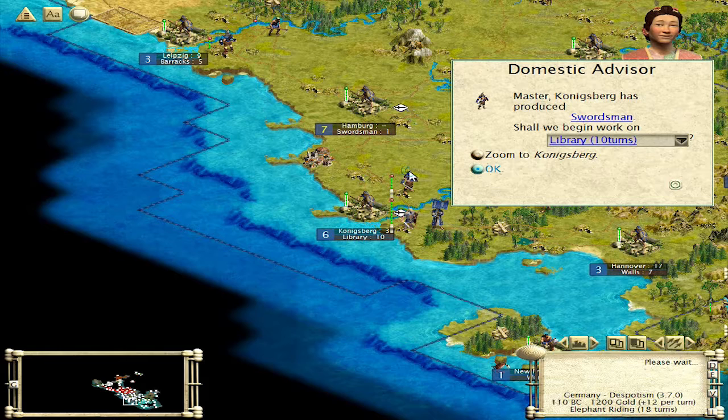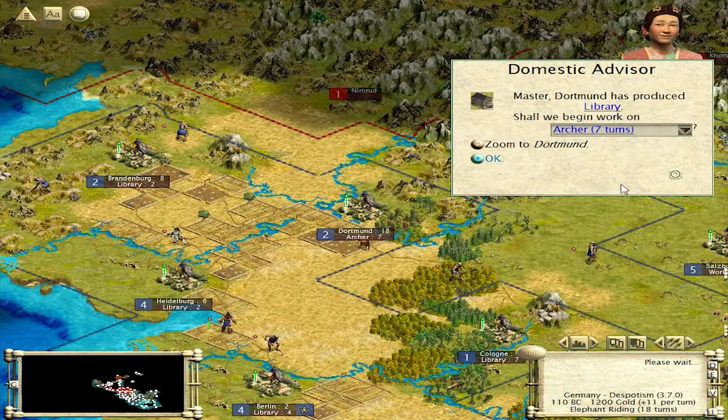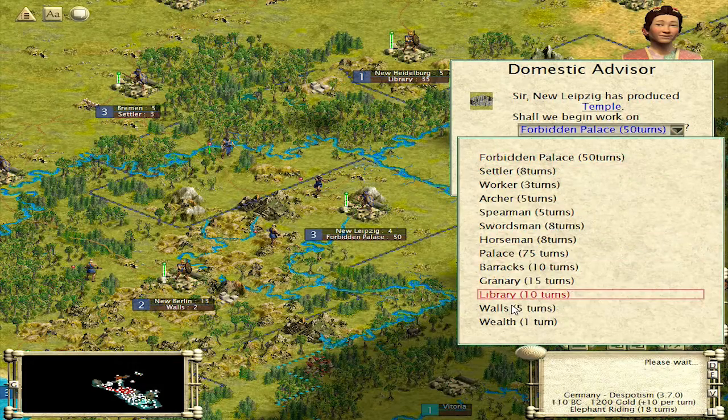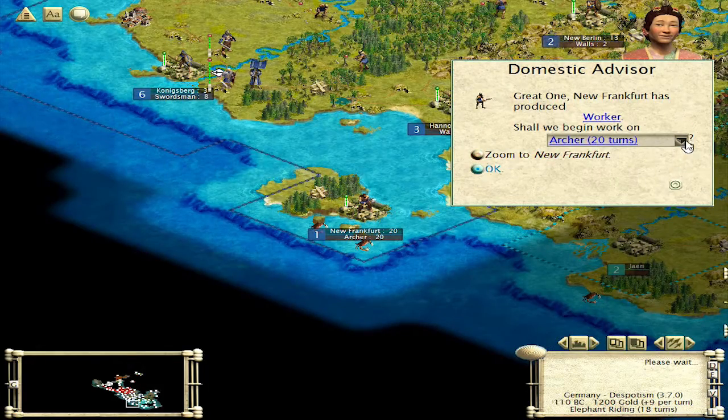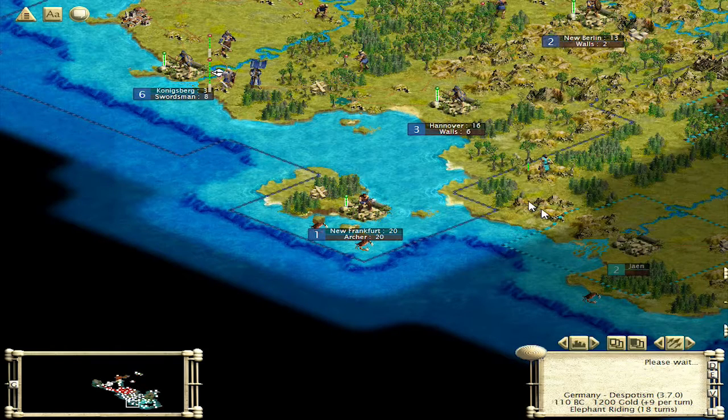I guess my best bet would be to take my stack of swordsmen and my army and just go burn one of their cities to the ground as fast as I can. Walls, more walls! Let's go with the spearman and chop him out.